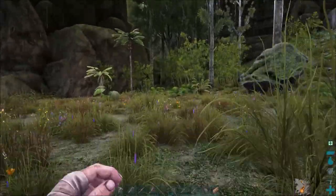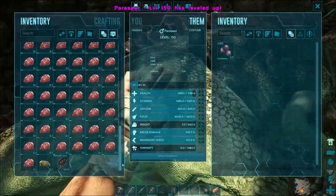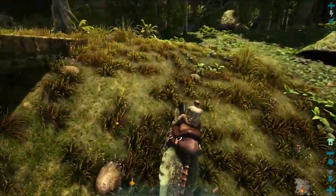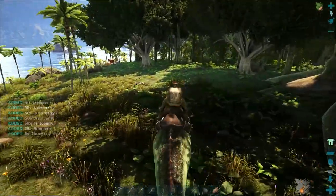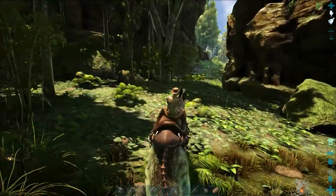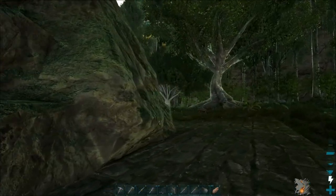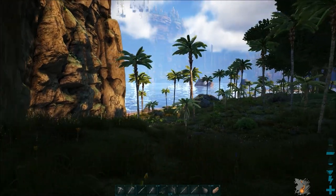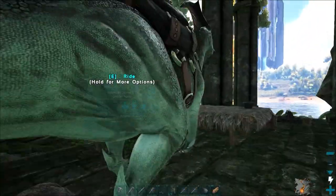I've got plenty of hide so we'll grab some narcotics with it. Just spoiling some meat and we'll get a saddle on this parasaur. These things are so slow. There's an alpha raptor over there so I definitely want to avoid that — no chance against it at the moment. Just getting some berries before we shift on. The night time's closing in and I think I'm going to risk it and shift on from this position. I'm probably going to regret this because this is the parasaur's top speed.